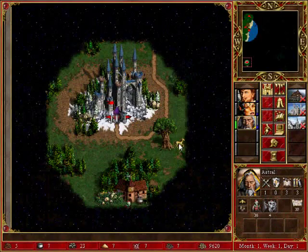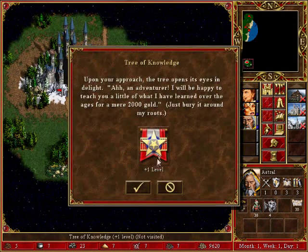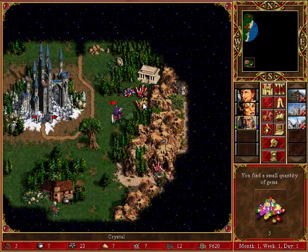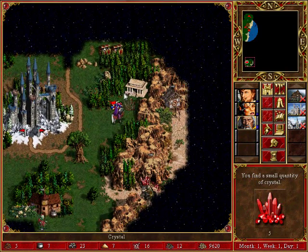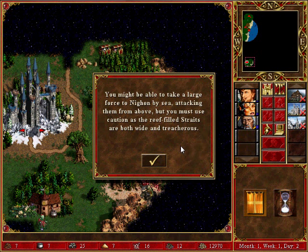Those are crappy, crappy starting spells. Not for 2,000 gold, not right now. Are you kidding me? I don't have any sort of offensive magic spell. You might be able to take a large force to Nion by sea, attacking them from above, but you must use caution as the Nion Straits are both wide and treacherous.